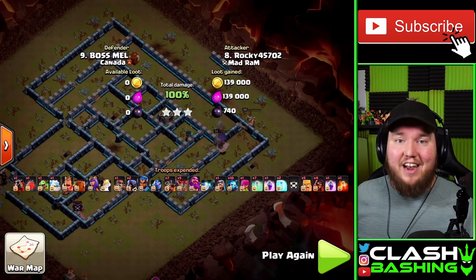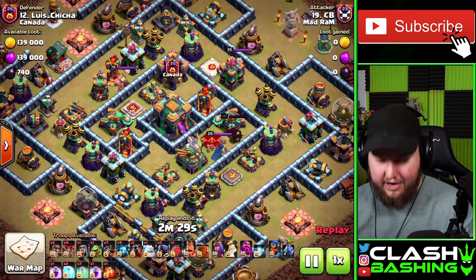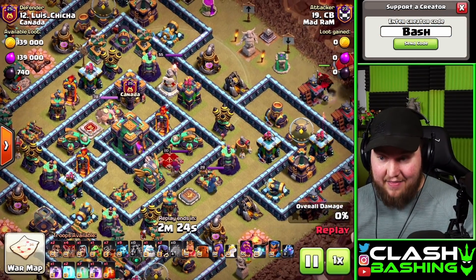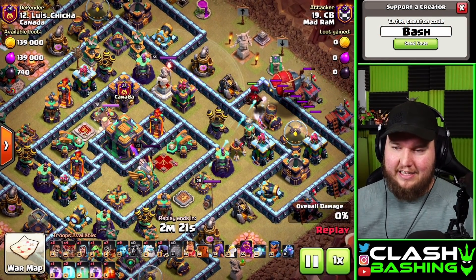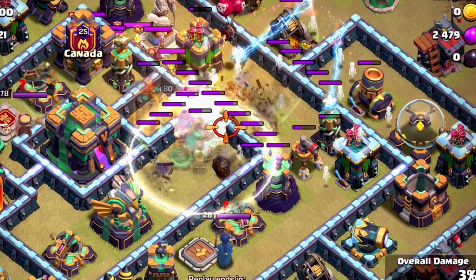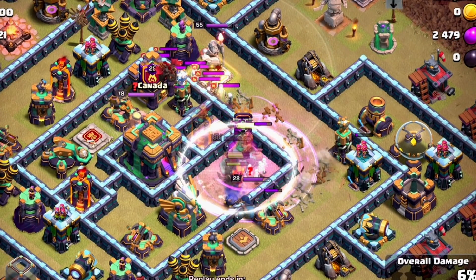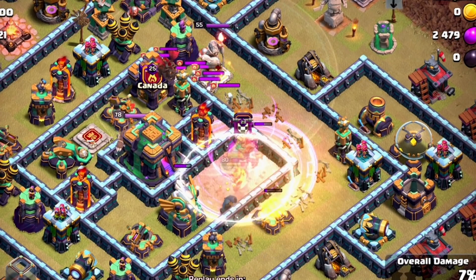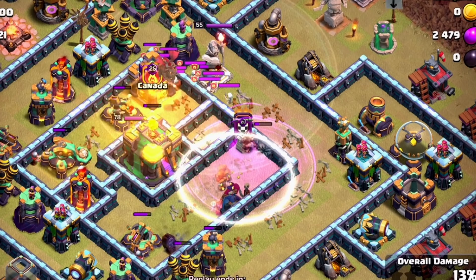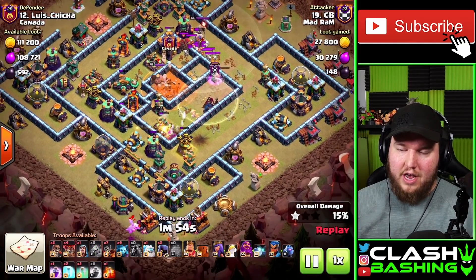I love doing Houdini on ring-style bases because if you can land that blimp inside, you get so much value. On this one the Air Defense is basically protecting the interior position. I placed the blimp a little high — should have brought it closer to three o'clock — but you can pop it early and let it drop right where you need it. Using those invisibilities through here, we take out the Eagle Artillery, the Queen, the Royal Champion, the Town Hall, and a Scattershot — insane value. We also pull the Clan Castle.